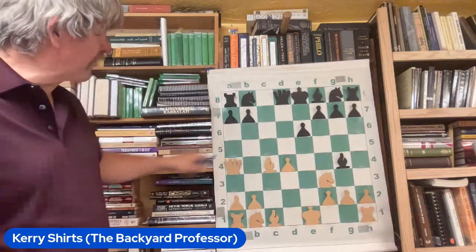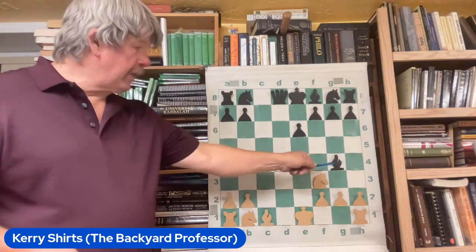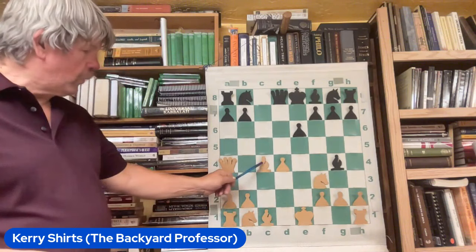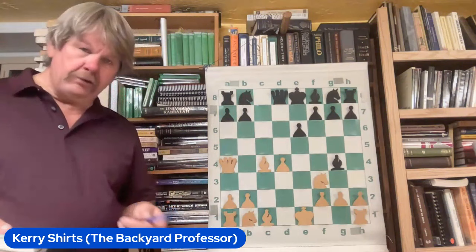Watch how Janowski handles this: Queen a4 with tempo, checking the king. Three pieces — a 1 and a 2 and a 3. Isn't math grand? Two to his opponent's one. The attack involves the most powerful piece, a relatively open board with a long piece, although it's shut down for the moment. And there's a short piece here who's going to play a major role.